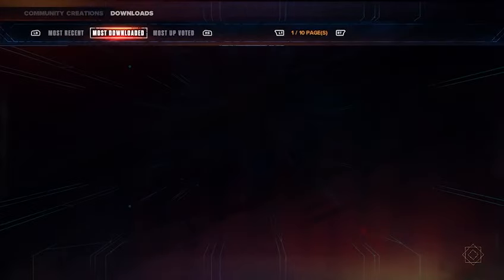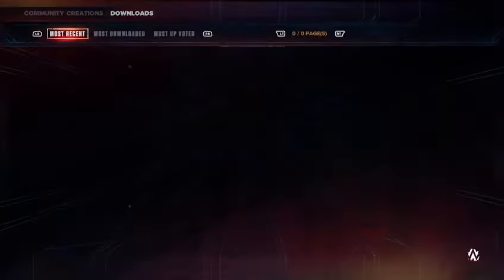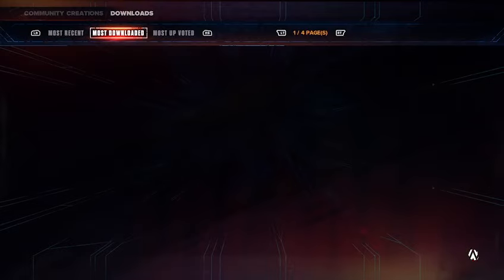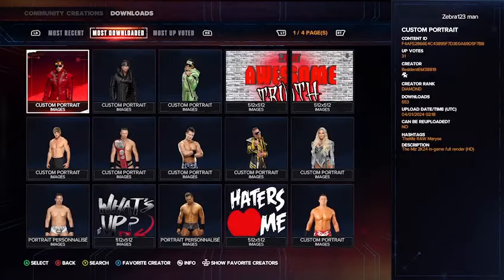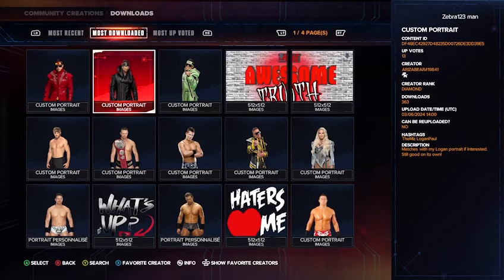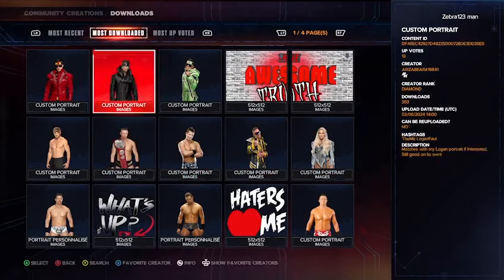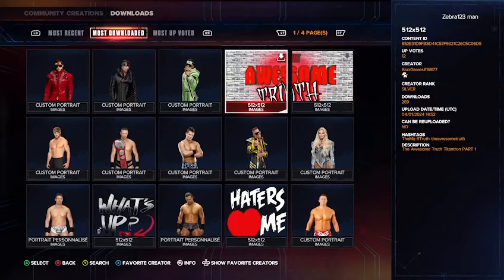You might also want an awesome image for your Miz. Go to Most Downloaded, go to Sign an Image, target The Miz as a hashtag, and then go to Most Downloaded. Another thing you want as well is a TitanTron. Download the Awesome Truth one — the creator of this is Baz Games, hashtag 16877. To find it, use the hashtags The Miz, R-Truth, or The Awesome Truth. So download both of those.